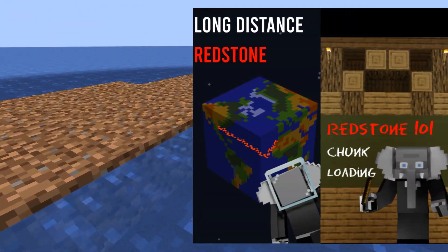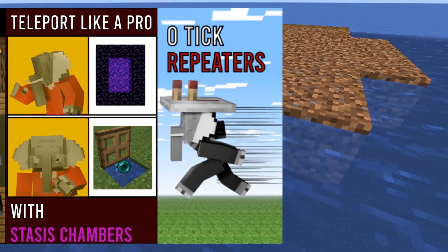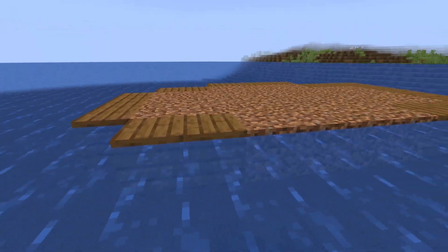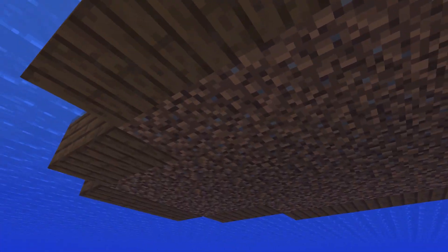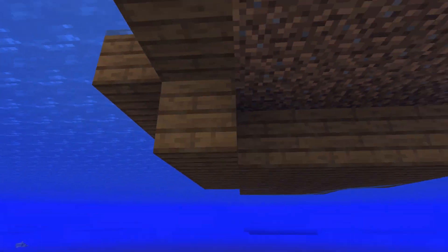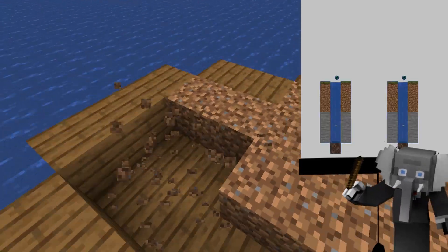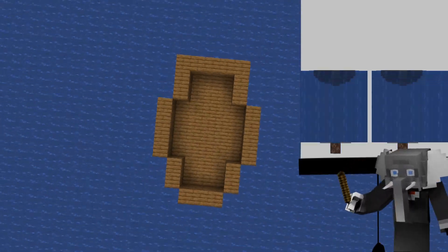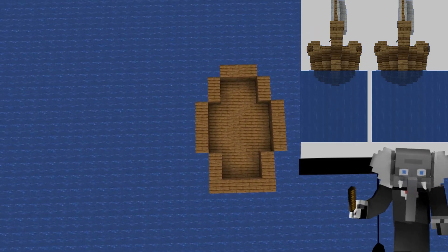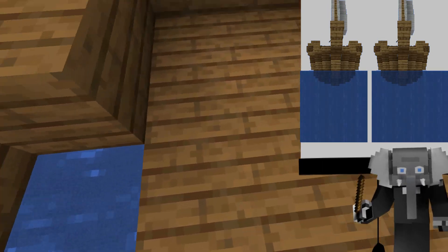This build combines the concepts I talked about in my past few short videos, so if you're confused by anything I'm saying I recommend you go watch the corresponding video. As some people might have figured out, this is actually an illusion that is created by building identical ships around two or more stasis chambers. Of course we still need to send a redstone signal to the other stasis chambers to make the teleportation work.